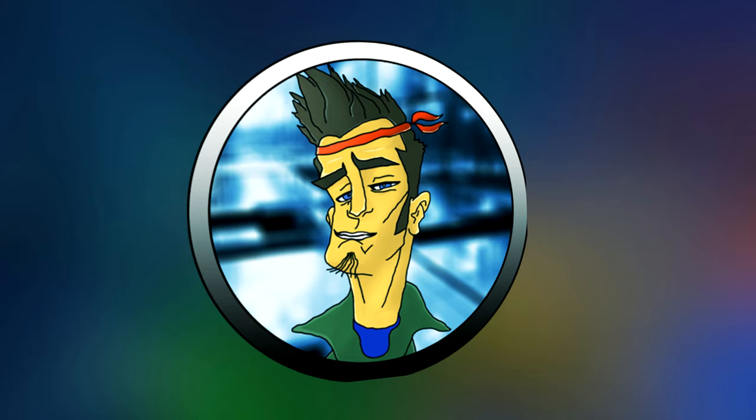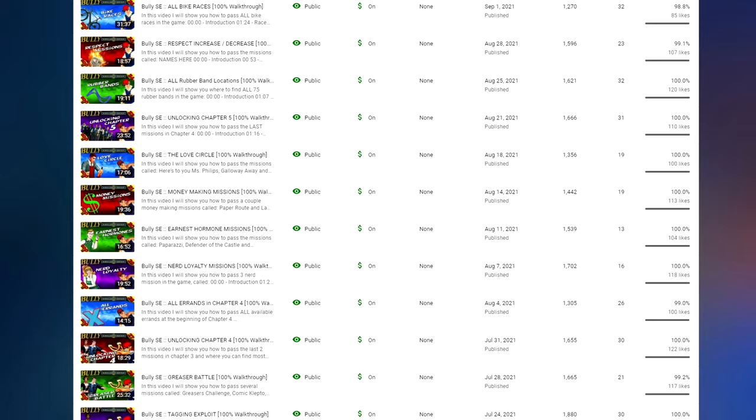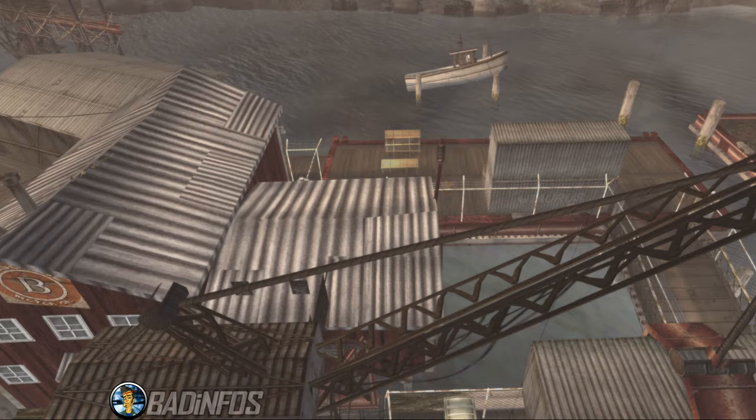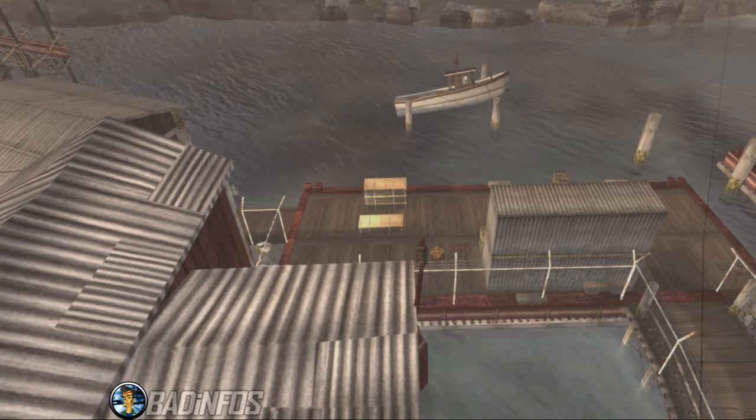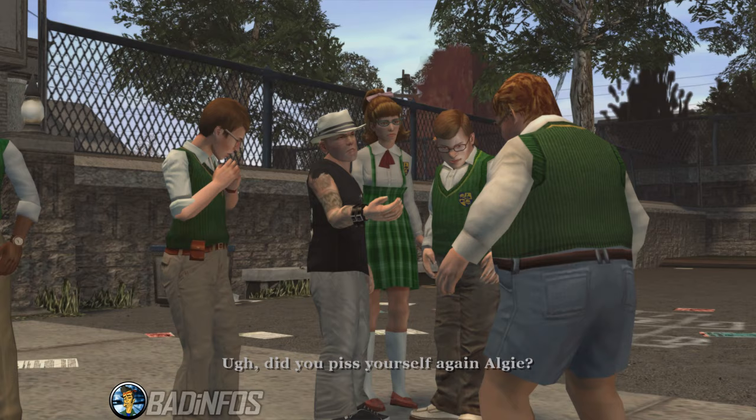Hey guys, Batinfos here. As you know, on this channel I mainly do 100% walkthroughs. I go into detail on how to complete the missions the most interesting, fastest and best ways. A week ago, I completed my Bully Scholarship Edition 100% walkthrough. And today I decided to give you a short informational video with a 100% checklist. Here I'll discuss everything you need to know about the game, how you should start your own playthrough, I'll give you some pointers, tell you what you should avoid doing, and what order you should do the missions in.